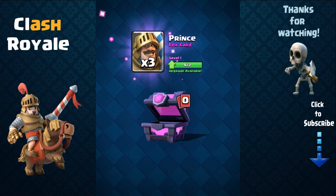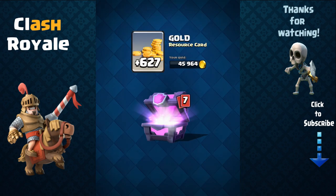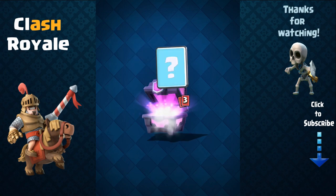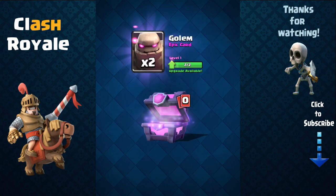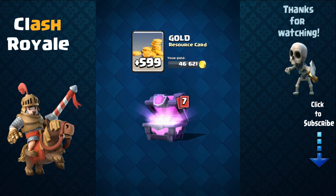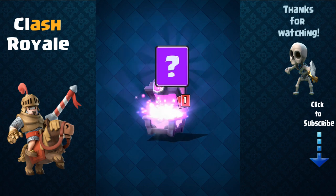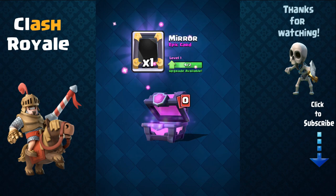Goblins, goblins, more goblins — those are pretty good. You definitely want some common cards along with your epics because synergy does count. Three prince cards — awesome! So it looks like I'm definitely gonna try to use the prince if I keep getting him. Mini pekka, musketeer — nice. Another two golems — awesome! Tesla, minions.